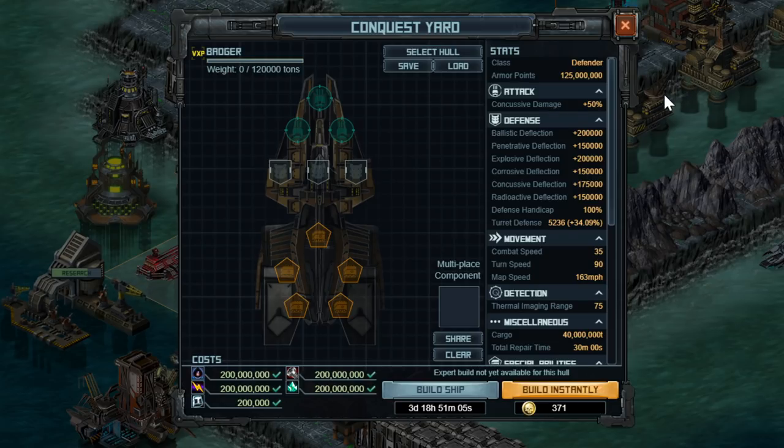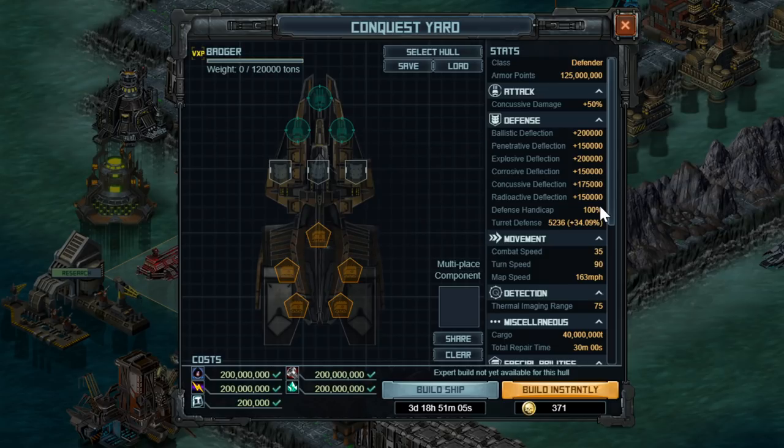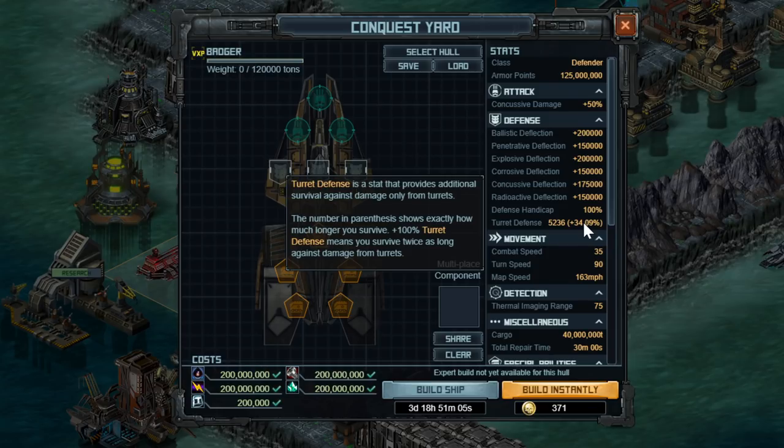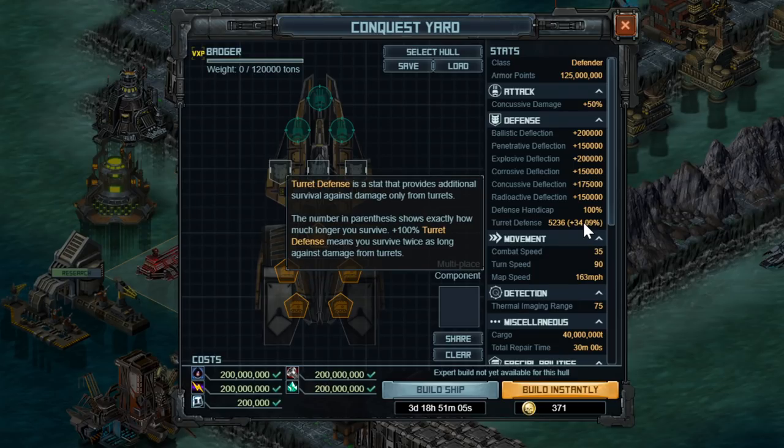In terms of the stats, this thing has an inherent 50% boost to concussive damage, which should be a pretty big hint as to what you want to use with it. It also has various different deflections, which are roughly equivalent to the exterminators, and has a defense handicap, so it does not benefit from survival. It has turret defense, which I think is just a wasted copy-over stat from the exterminator. This cannot hit bases — it's just a wasted stat. Maybe it should be splash damage reduction instead. Ignore this completely; it has no benefit.